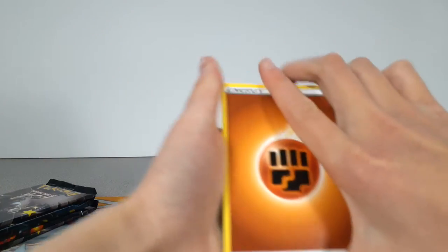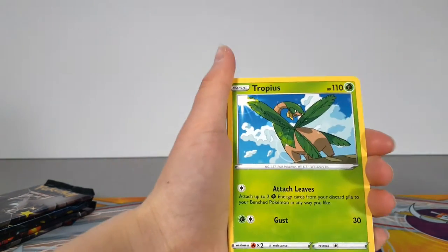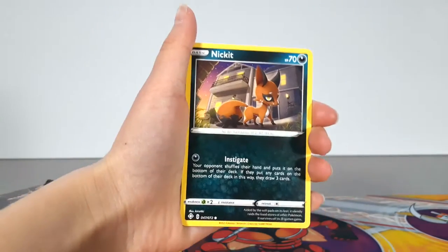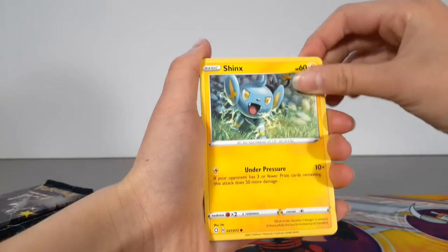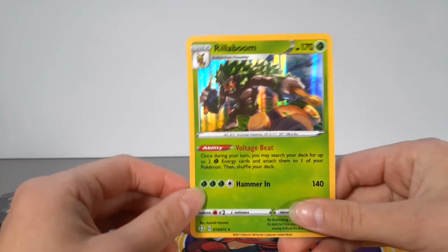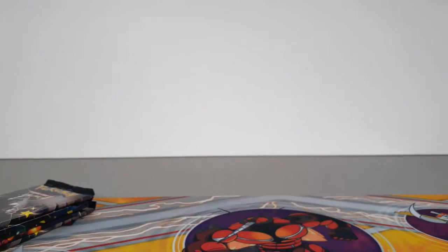So let's see, we got a Fighting Type Energy, Luxo, Luxio, Ball Guy, Tropicus, Snom, Trapinch, Nickit, Buzzle, Shinks, and we got a Reverse Holo Nickit, and oh nice, we got a Holo Rylaboom. That one is a cool one. We'll set that to the side.